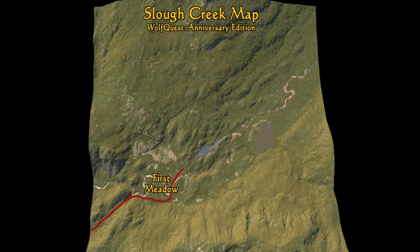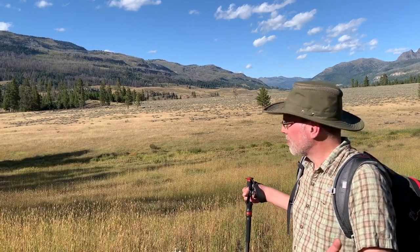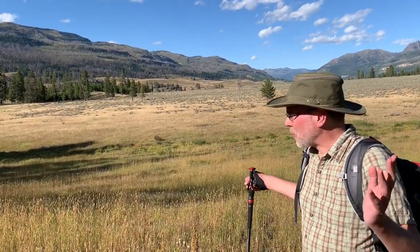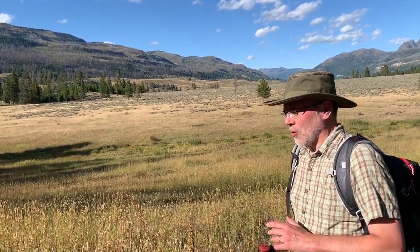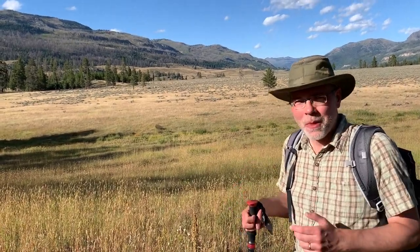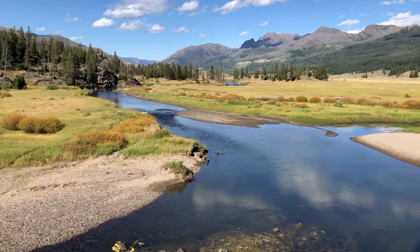So today we've returned to Slough Creek — we hiked across First Meadow up to McBride Lake, looked around the hills above for possible wolf den sites, crossed the creek, and made it to Second Meadow. We've had a fabulous day and learned a lot about what the place looks like. But even after this full day here, we've only seen maybe not even a quarter of the new Slough Creek map in WolfQuest Anniversary Edition. There's lots more that'll be in the game that we haven't even seen. Now we have to head back to the trailhead and make that map as close as we can to as beautiful as the real place.